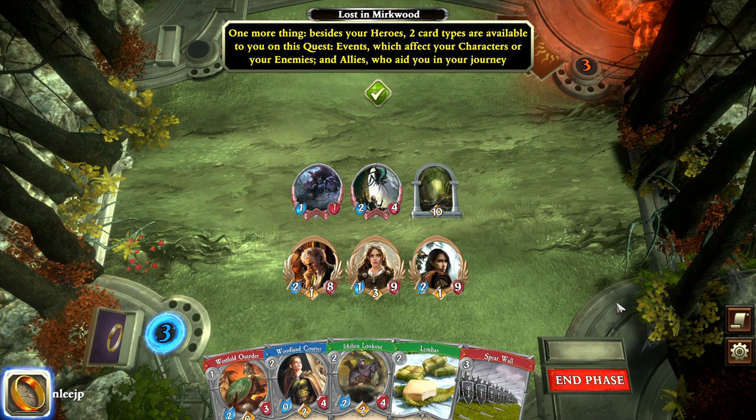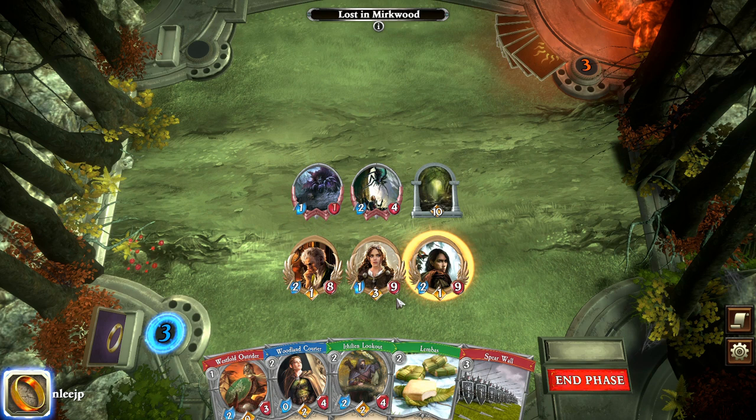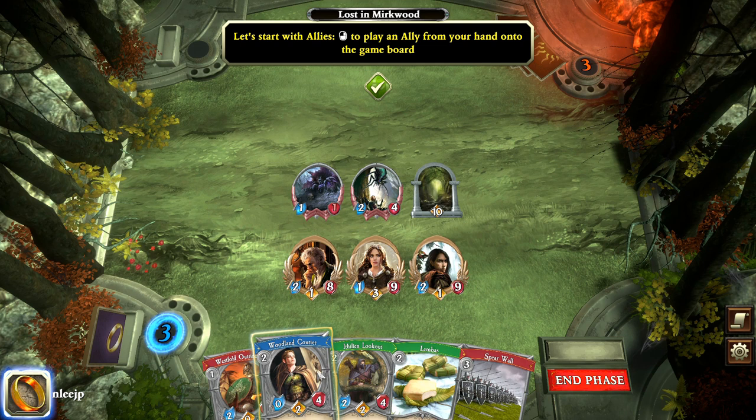There are two card types available outside of the main hero characters. You have events, which are single-use things like Lembas, and you have allies like the Woodland Courier — those are additional characters you play down into the center of the board and they can take actions. Let's take an ally; we're going to play this Lookout here.